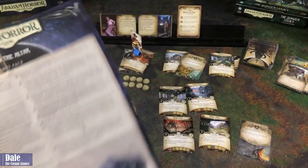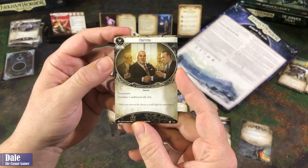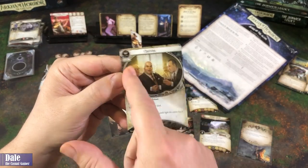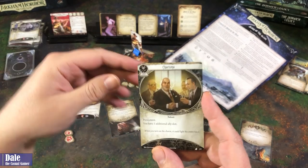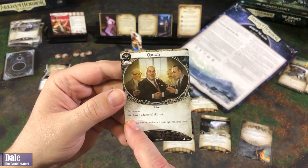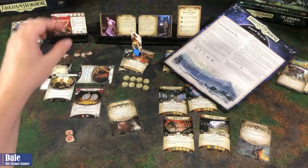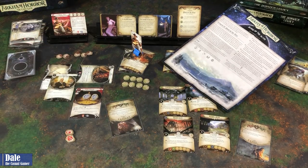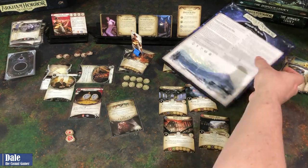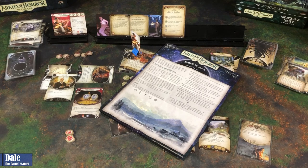We've got four XP to spend. I believe I said in the last video that if I ever had three XP, I'd be getting Charisma. With all those new allies we just added, I think I've got to. So it's a permanent - we have one additional ally slot. I'll be spending three on that, and I'm going to bank the other one XP. So that will conclude our playthrough of Blood on the Altar. Hope you enjoyed this video. Please click on the like button below and be sure to subscribe. Thanks for watching.